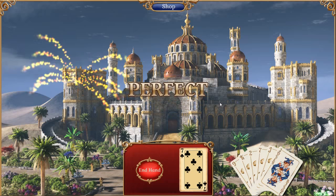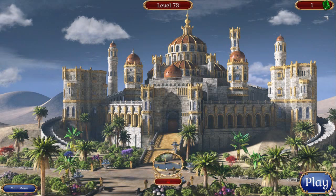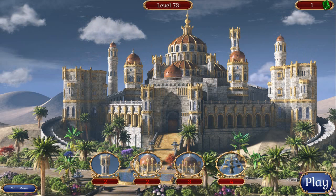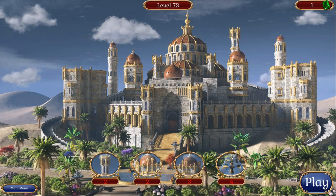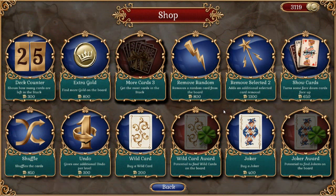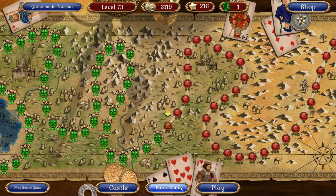Now we have 3,000 — we should go shopping in the shop! Shopping in the shop! Get that. What would we like here? Another undo, another undo, another undo. Earn extra gold? I guess. Yeah, that'll help us in the long run.